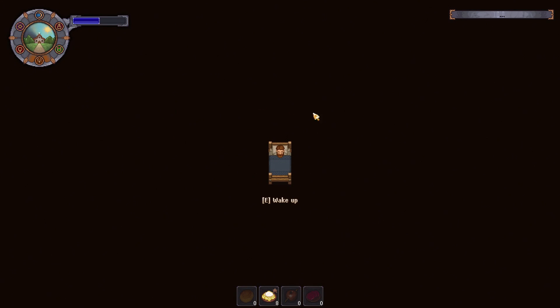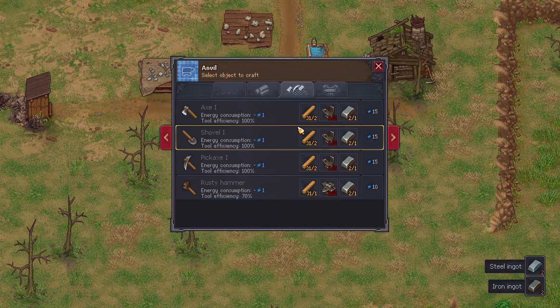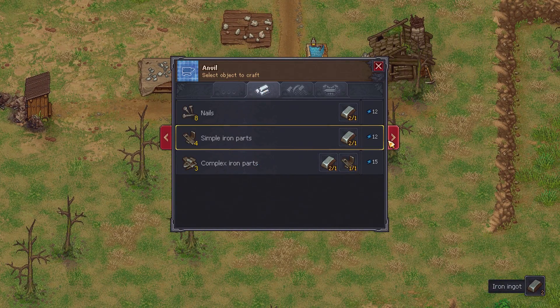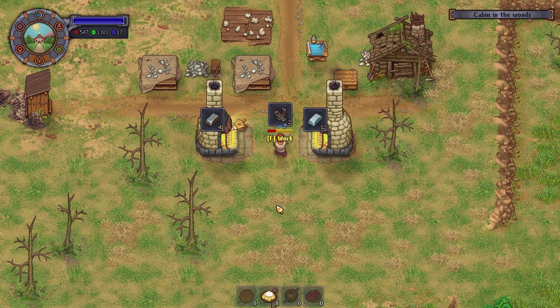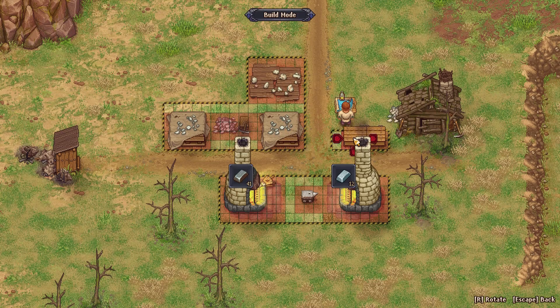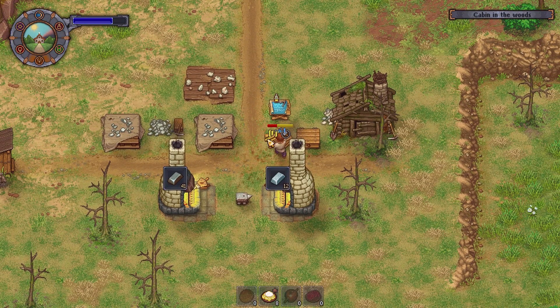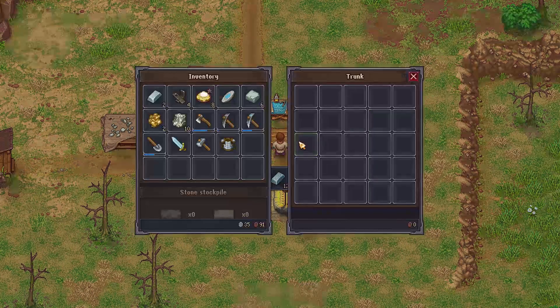We'll quickly pass some time, and by the time we come up, we should have enough metal to make the simple iron parts we need to build a new trunk, which would be quite useful. I'll grab the steel, grab the iron, and we want some simple iron parts. We'll use all of it to make the simple iron parts. Another trunk — perfect.